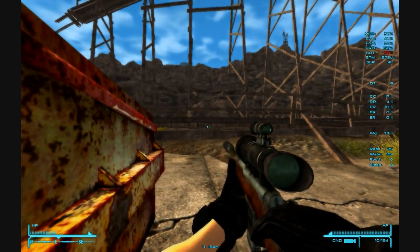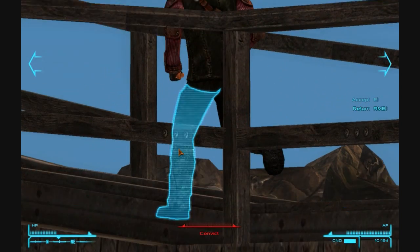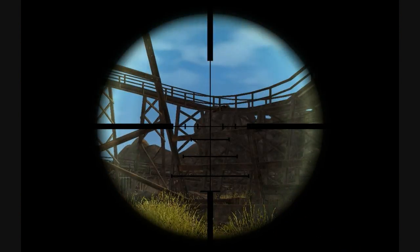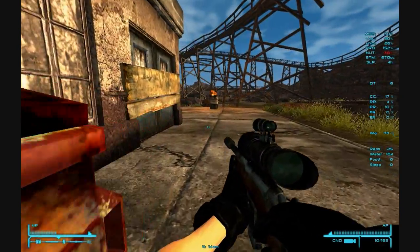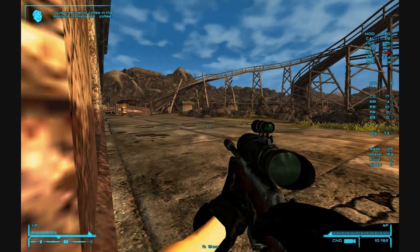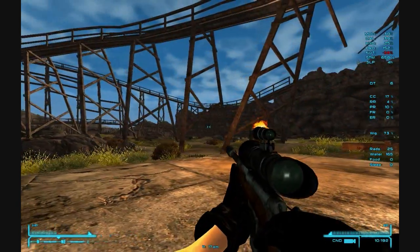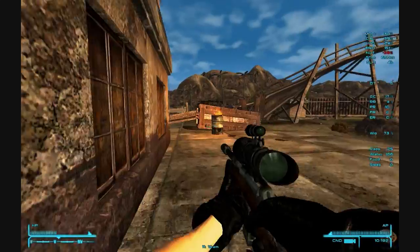Holy crap, we made somebody mad. A guy way up there — a convict. Where is he going? Let's try to take him down before he can sound the alarm or anything. Got him. Hopefully he didn't get anything off. What was he doing up there? Having his lunch break or something? I guess he was a sniper up there — probably sniping anybody that passed by.